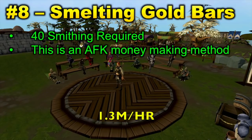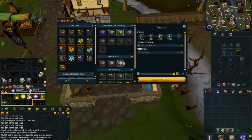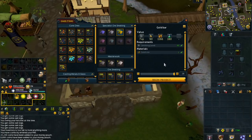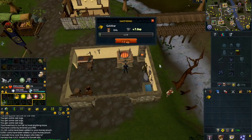Moving on to number 8, we have smelting gold bars. The only requirement for this method is 40 Smithing, and this is actually an AFK money-making method, which is really rare for free-to-play. There aren't many AFK ways to make money in free-to-play, so this is really good. You'll have about one minute without clicking, and you're going to be making around 1.3 mil per hour. To start, buy some gold ore. Gold ore is listed at 427 GP each and gold bars are listed at nearly 1,200 each, giving you a profit of just over 700 GP per bar. Check that profit margin before you do this method because the GP per hour can vary.